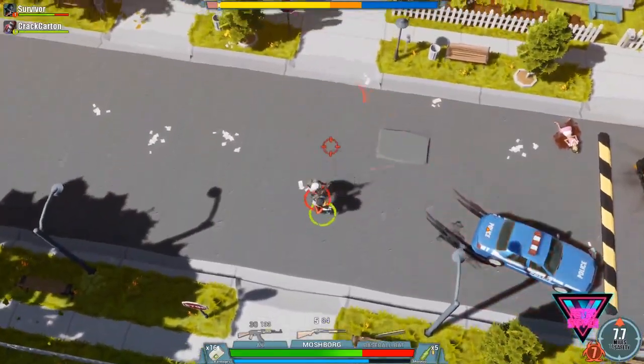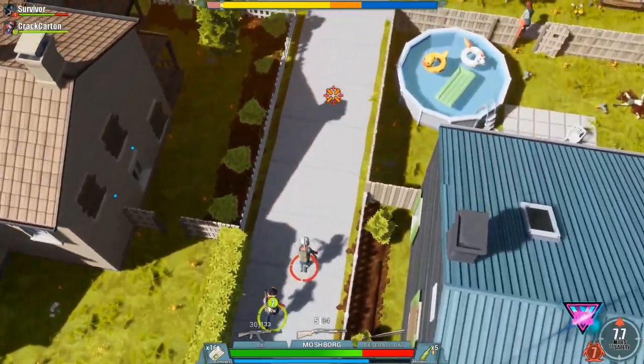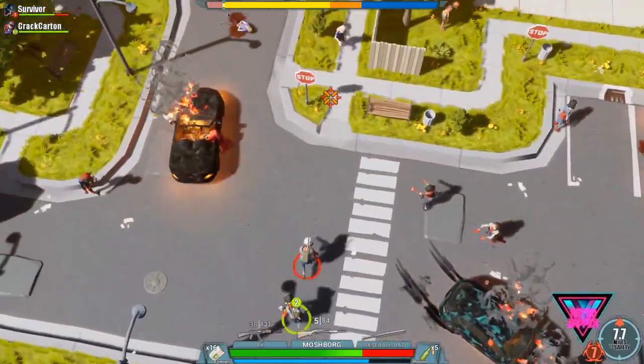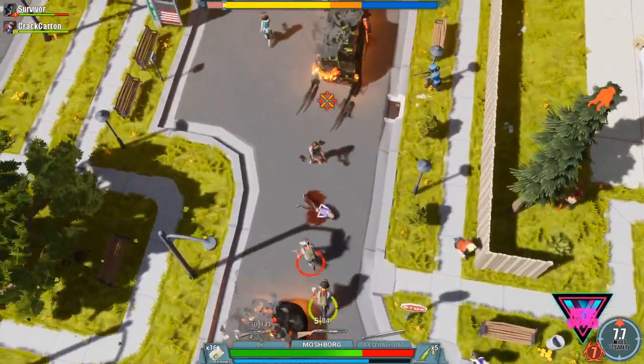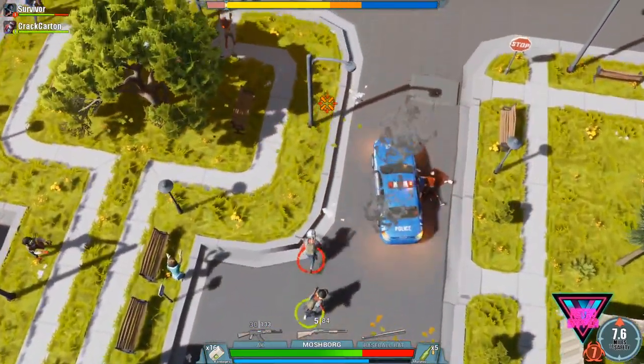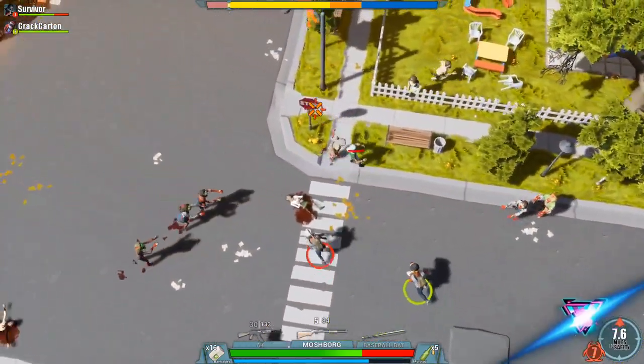The general idea of this game is to make it 10 miles to safety, which means you'll be doing a lot of running — hence the name. It can seem repetitive at times. One thing that kind of sucks while you're running is that zombies don't really pose any threat; you can just run right by them, which makes it pretty easy running through the town.